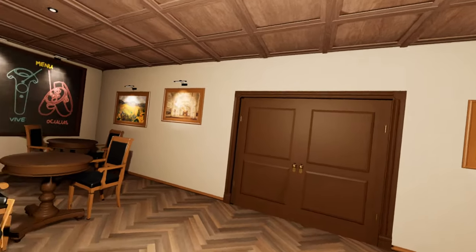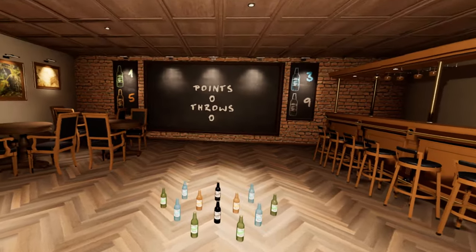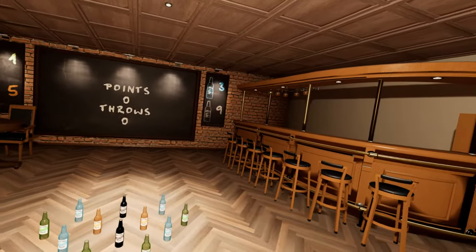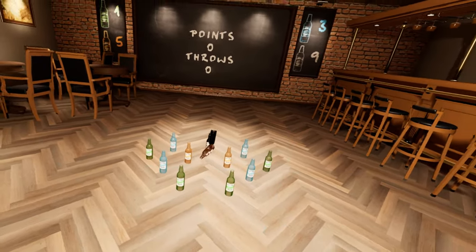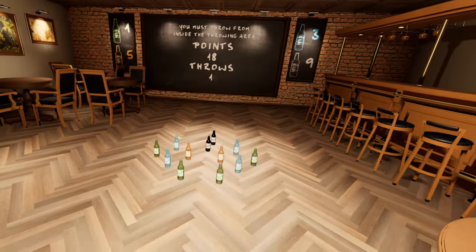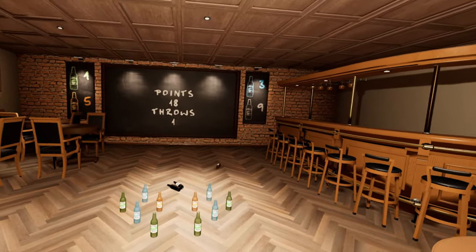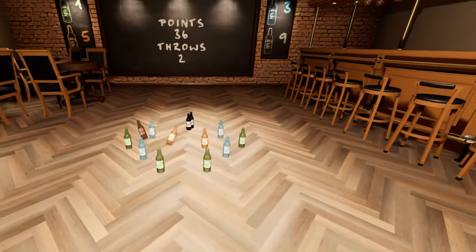Alright, this is a pretty cool looking bar just straight off the bat, I've got to say. We're going to grab this bottle and check out my throwing skills. You can see in the back what these are worth - the black ones are obviously worth the most points. Let's go ahead and throw that. That should give me 18 points. Nice. I guess they get pushed back further and further. I don't know if I should try and knock down a whole bunch at once - let's just try that out.